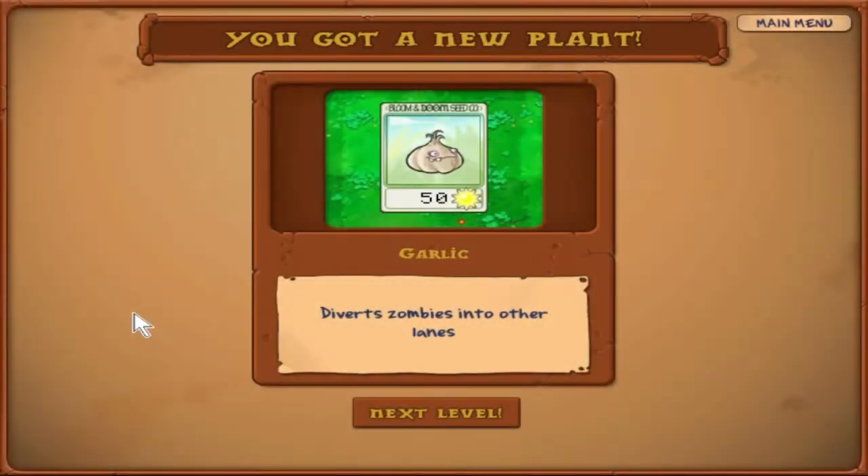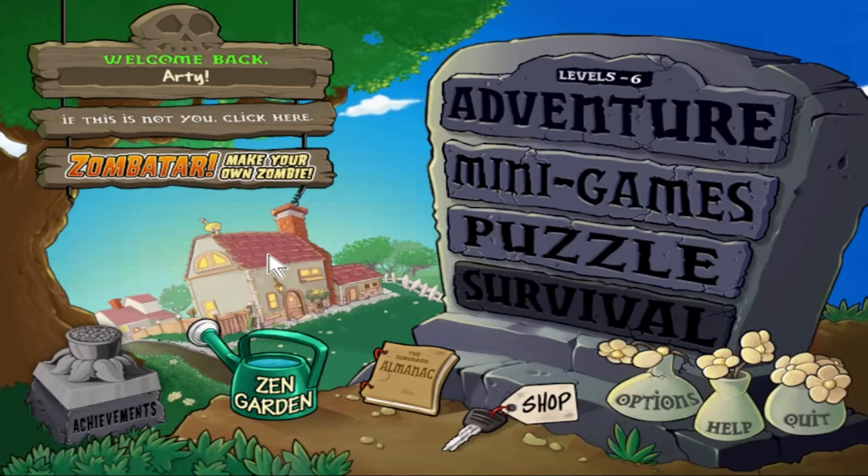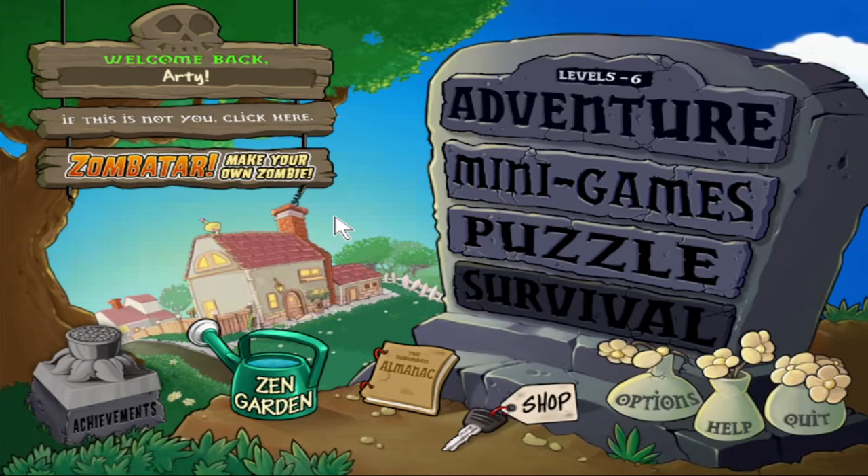We get a new plant - Garlic. One of my personal favorite plants, IRL. 50 Sun, diverts zombies into other lanes. This is a very interesting and fun plant to use, but unfortunately we're out of time for today, so we'll have to go over Garlic in more detail next time. As you can see, our main menu is filling up just a little bit more every time we play. All that's left to unlock is Survival, which I think we'll be unlocking maybe next episode.